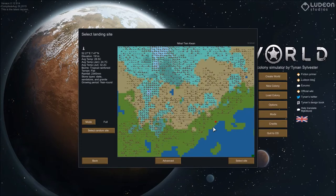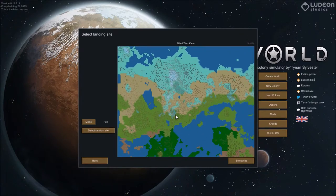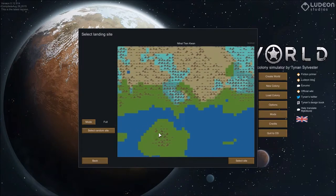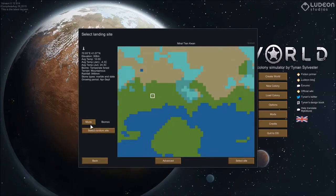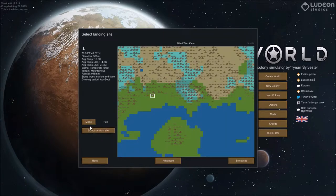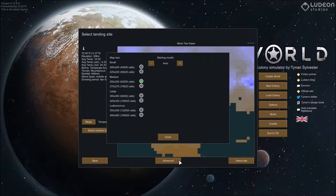Let's pick a random site. We want a nice easy spot, not too close to that faction base. We want a mountainous place with a good growing season. Biome: temperate forest, mountainous, April to September growing season. Checking rainfall — not too much — and a nice medium temperature. We'll go with this place.